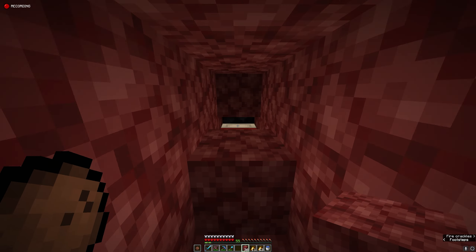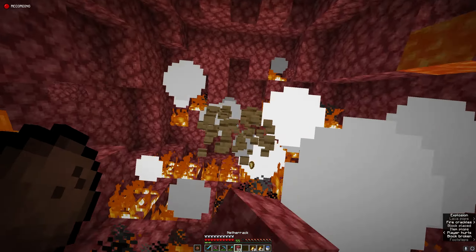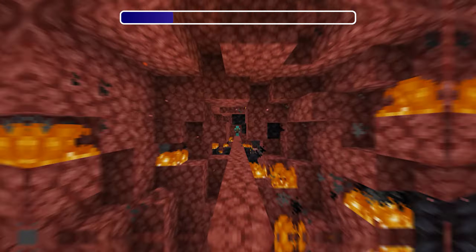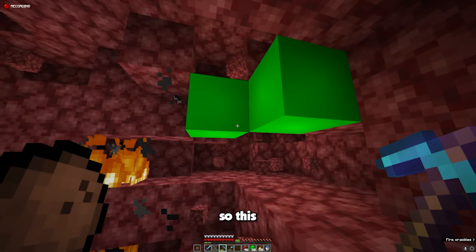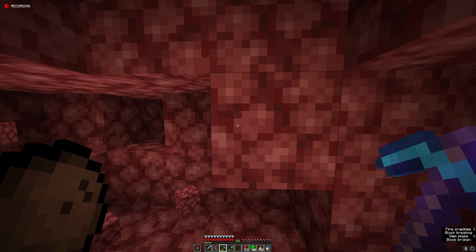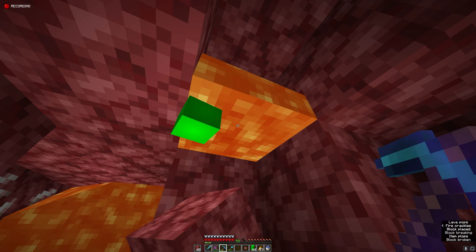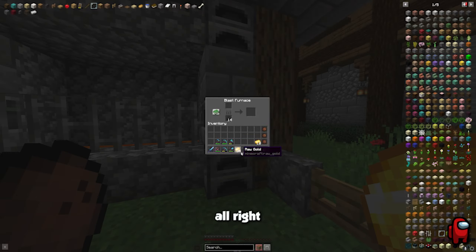Now I'm going to throw a portal here. I can take all the beds I need and we need to make a staircase all the way down to Y level 15. I'm just going to do some of this and place a bed. Oh, that did a lot of damage. There we go — got our first piece of ancient debris. Nice.